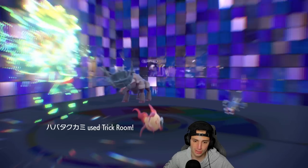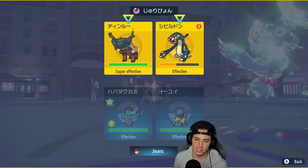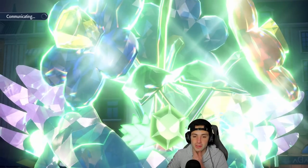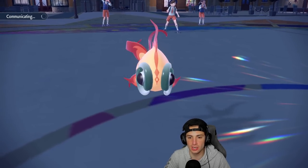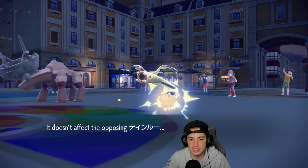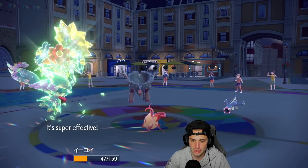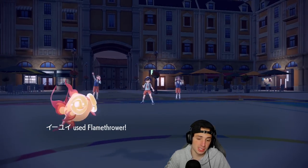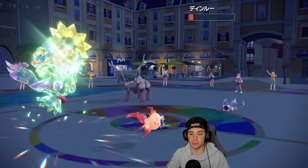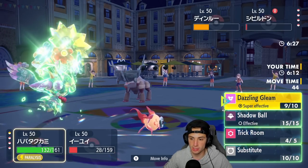Trick Room is out. Flamethrower will KO Electivire, and then I can drop Moonblast or Dazzling Gleam into Ting-Lu. Gleam comes out and picks up KOs on both. I probably should have swapped Chi-Yu out to avoid Stealth Rocks damage but it's all good. Hariyama and the opponent's Fluttermane come out next. Hariyama uses Fake Out on my Chi-Yu, which is fine — my Fluttermane goes first and dumps Shadow Ball on Hariyama for big damage. Moonblast fires and we soak it.